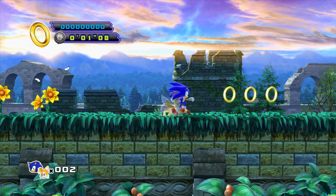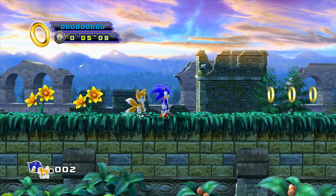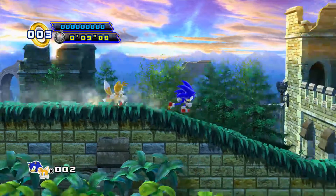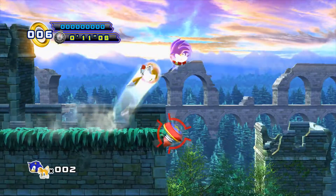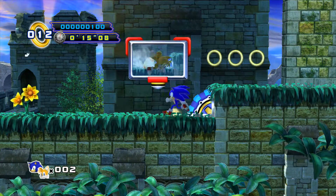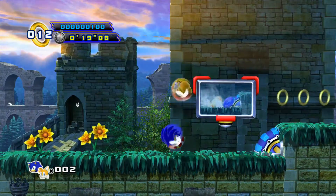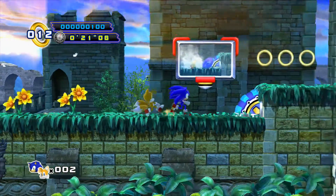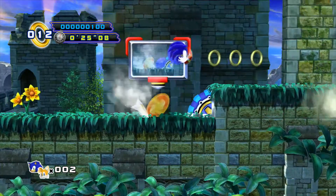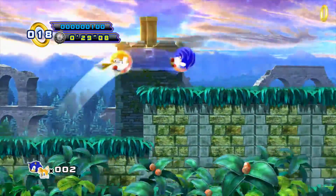We're right into the action! We have two characters we're controlling — Sonic and Tails. Tails will follow behind you just like in Sonic 2. Right here they're going to show you a tutorial on how to do a spin dash. Push down and the jump button, and Sonic will rev up into a ball and cause a spin dash.